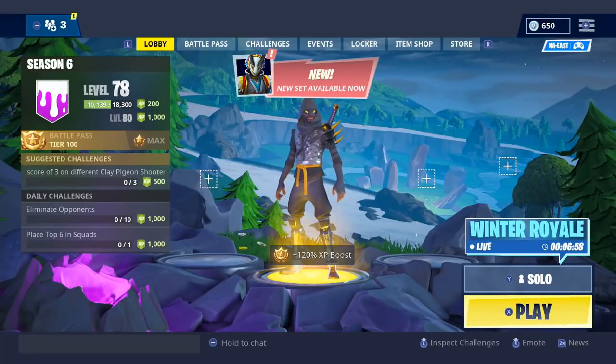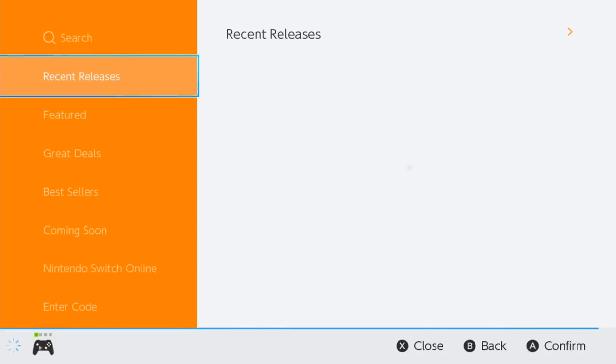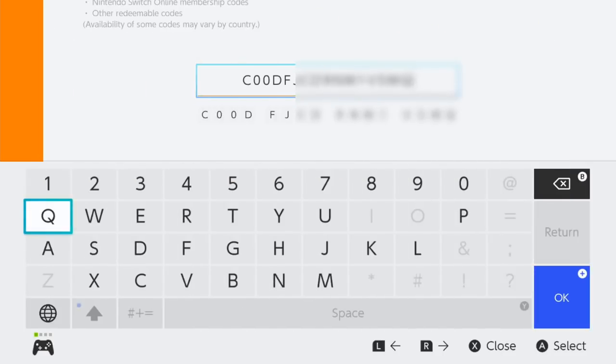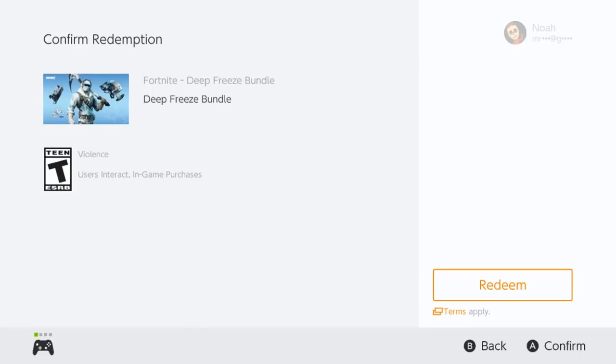I was supposed to put these codes in the eShop - let's go to the eShop. Let me read the directions - it just says enter your code and hit OK. So let's go down to enter the code. The code's gonna be blurred out, complain all you want. I'm redeeming the code from the paper with the character on it. That's gonna be the Deep Freeze Bundle - let's go ahead and redeem that. Confirmed - it's the Deep Freeze Bundle.